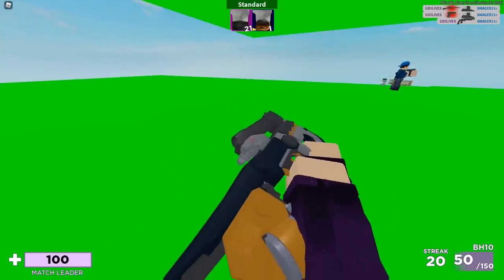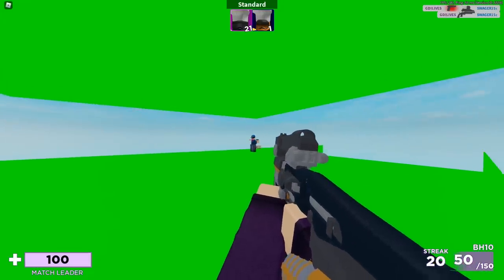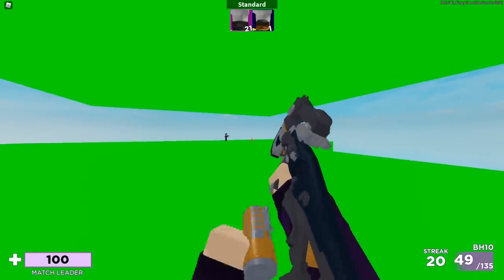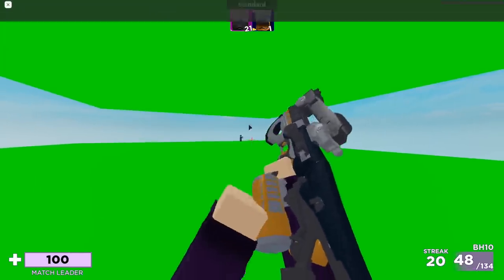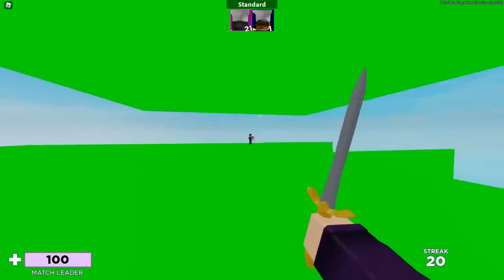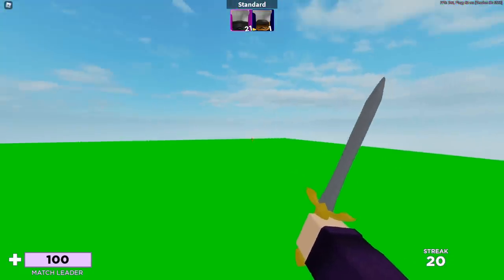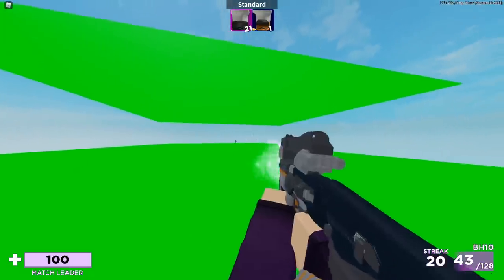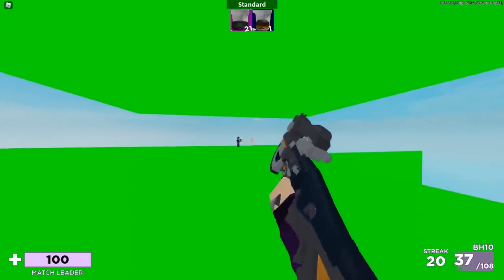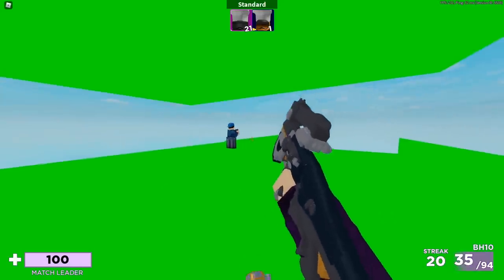I got this funny looking weapon, the BH-10 — it looks like a giant paintball gun because there's a tank in there. It looks like you can aim down the sights but you can't. It sounds like a laser gun, but you chamber in some weird magazine with no casings falling out. Up close it deals about 43 damage, and at far ranges about 18 damage. The spread gets very high so it's practically worthless at long range. Close range headshot deals about 50, so it's only viable for close quarters.